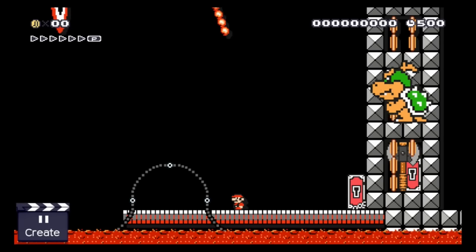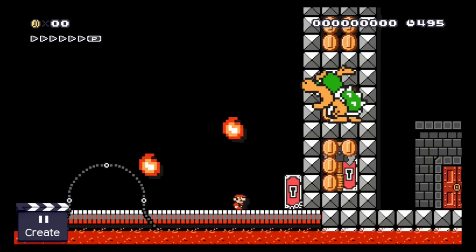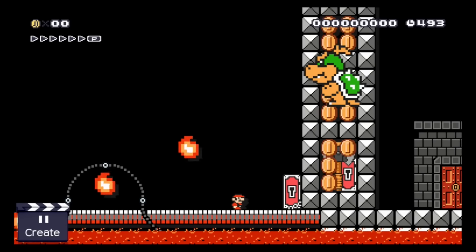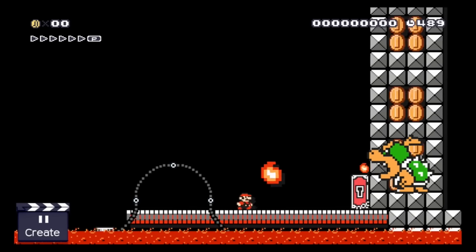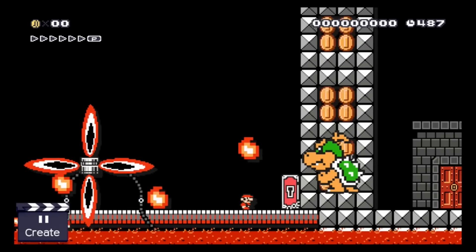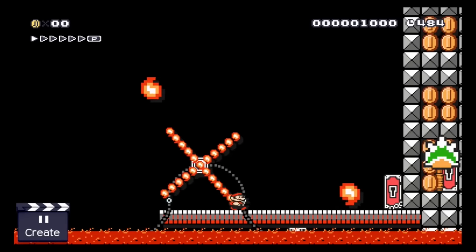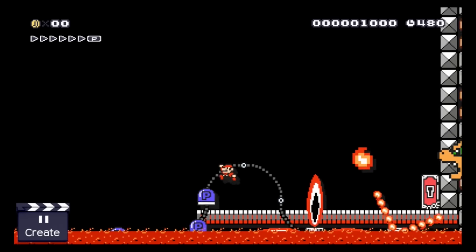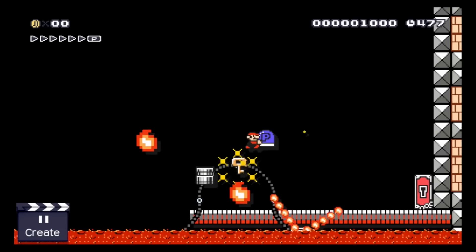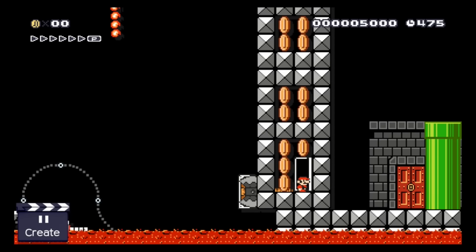Okay, so here we have a boss fight against Bowser Jr. Sadly it looks like there is no way Mario can jump on his head, but he needs the key little Bowser is holding. To make matters worse there is a constant stream of bad ouchy things rolling towards Mario. There are not only evil things on the tracks but P-switches as well. Once Mario triggers a P-switch, the coins behind Bowser Jr. will turn into bricks and he will be forced to leave this virtual world. Kill number one.